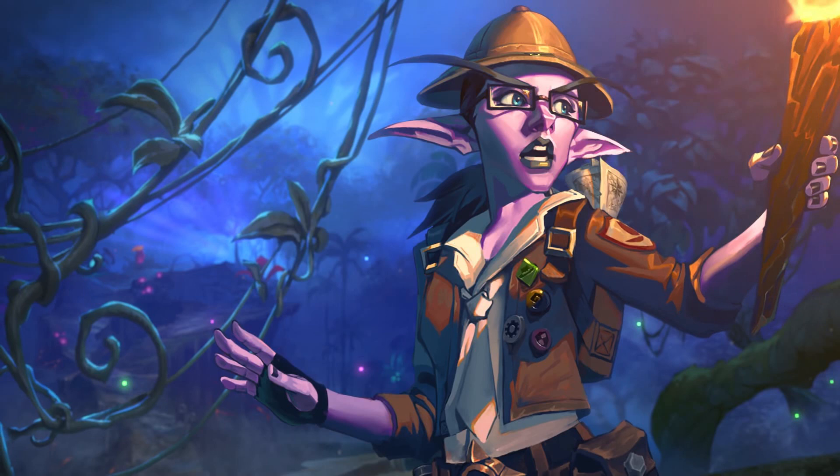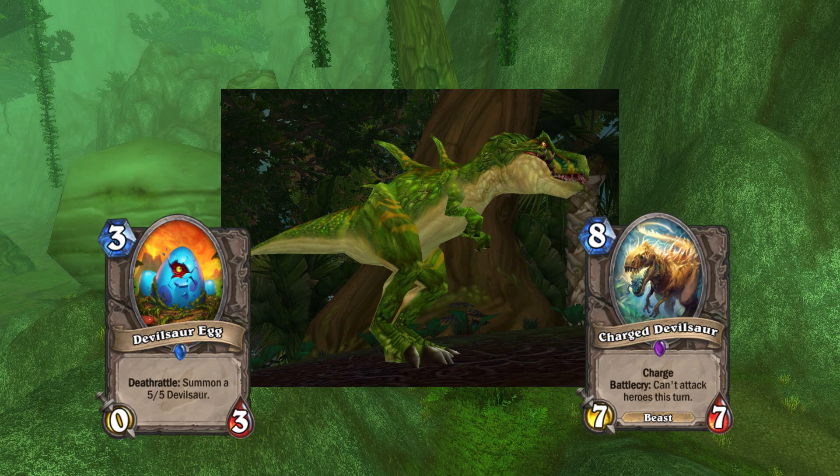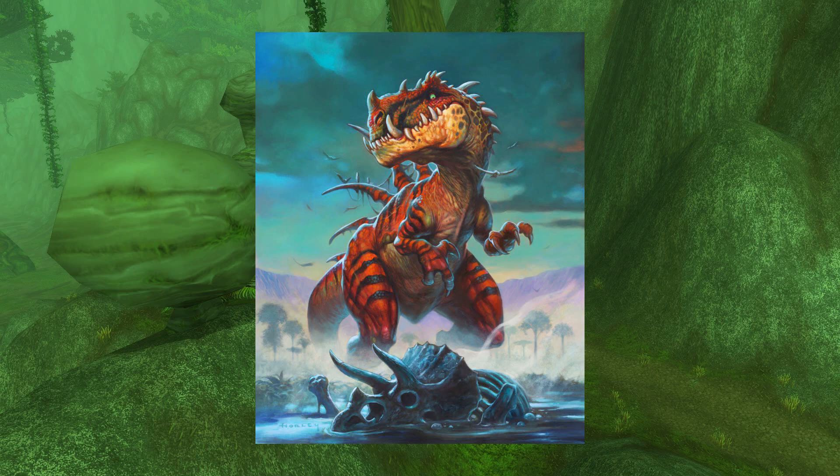Let's start with the Devilsaur, as that covers two cards this episode: the Devilsaur Egg and the Charged Devilsaur. These giant dinosaurs are among the largest predators to ever walk the lands of Azeroth. While many of these creatures died out a long time ago, a few can still be found thriving in Un'Goro Crater, Sholzhar Basin, and the Isle of Giants near the continent of Pandaria.